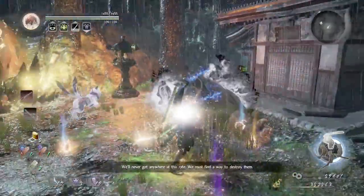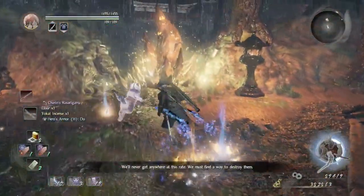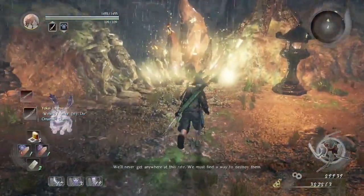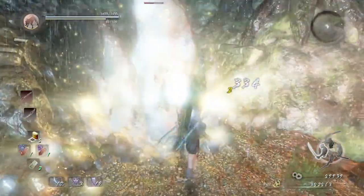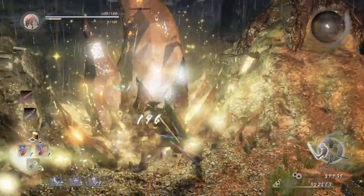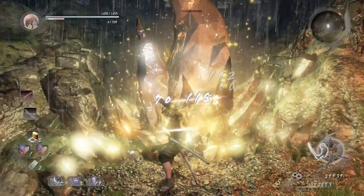There you go. Apparently these crystals are way tougher than the ones at Falling Snow, so Sword and Mist Dance does not work against it. The best thing to do: switch to Dual Sword, go to High Stance, and then just keep using Water Slash until it's complete. And then it's done.